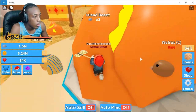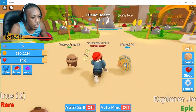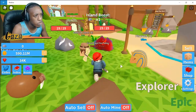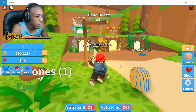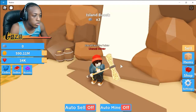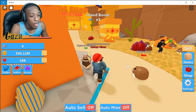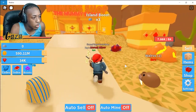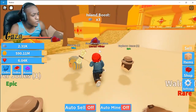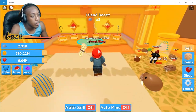After about four and a half minutes of grinding we got 1.49 million, basically 1.5 million ore. We sold it and got 590 million right there. We're definitely going to need more than a million ore though, so to get to 6 billion a whole lot faster we're actually going to need a way better tool — that's what we need to grind for right now.